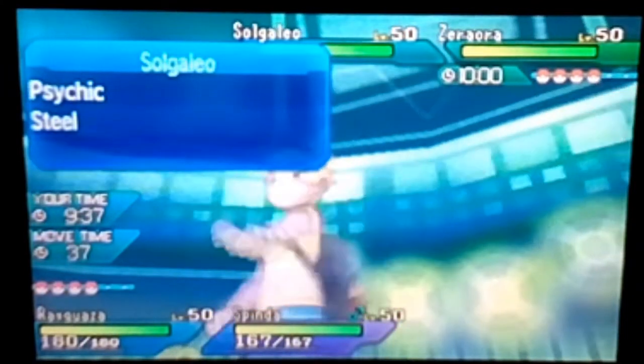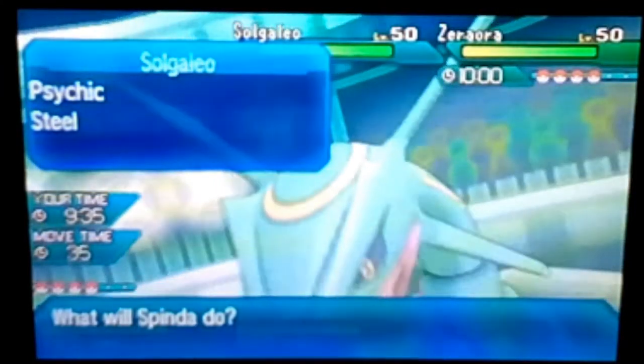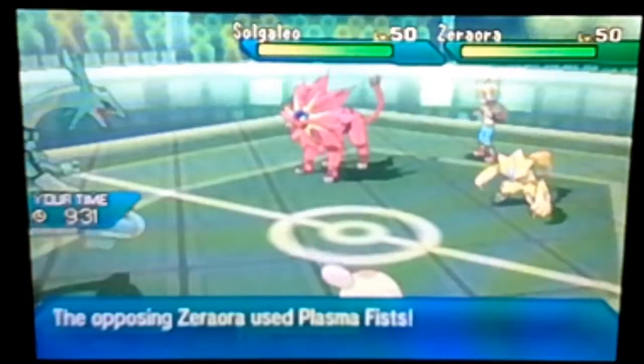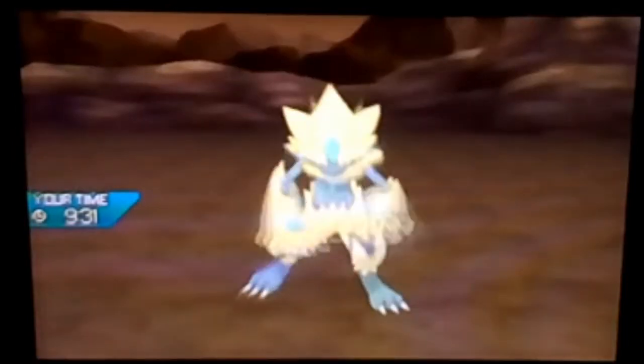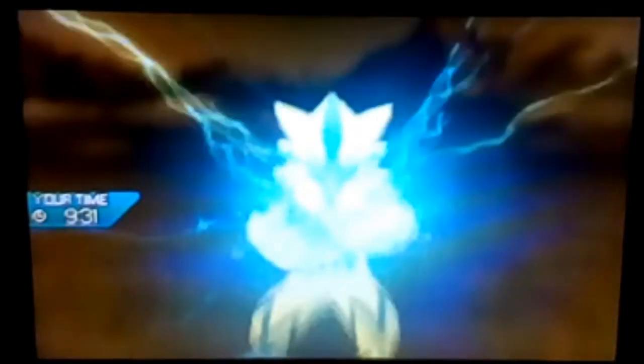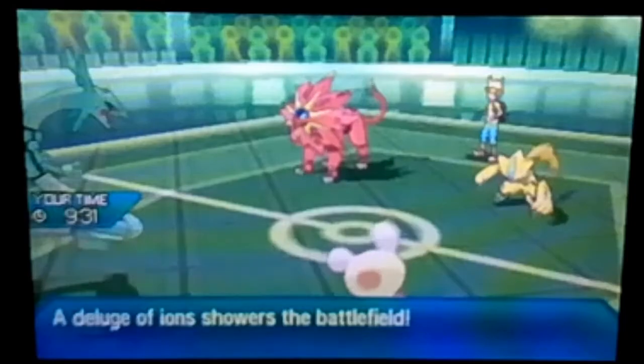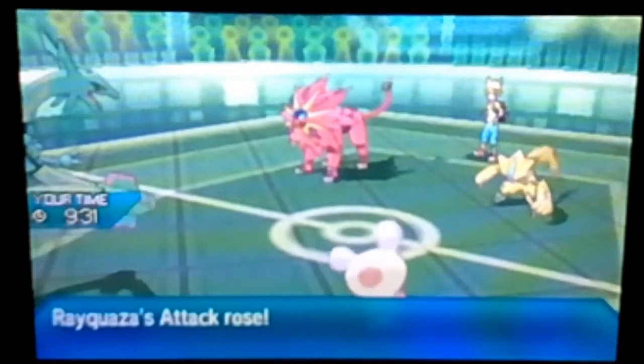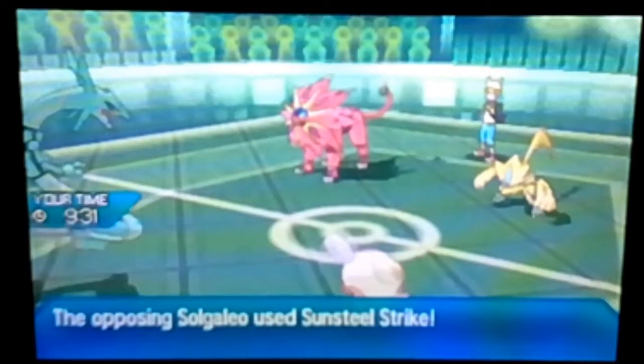I'm going to Dragon Dance because Spinda is not faster than me, and I'm going to Skill Swap with the Rayquaza. Zacian uses Plasma Fists on Rayquaza which does a decent chunk. Rayquaza Dragon Dances — okay, not bad. We get Contrary this turn and then we can V-Create for some heavy damage.